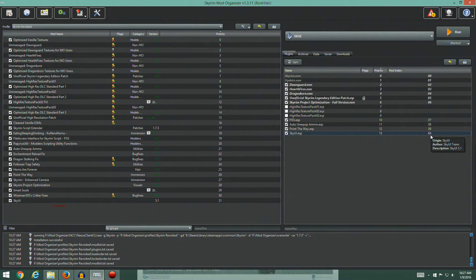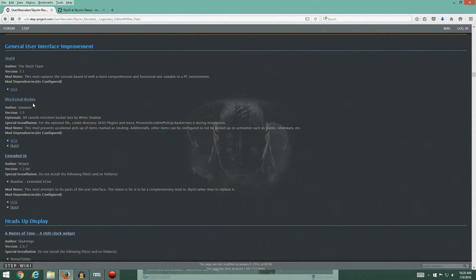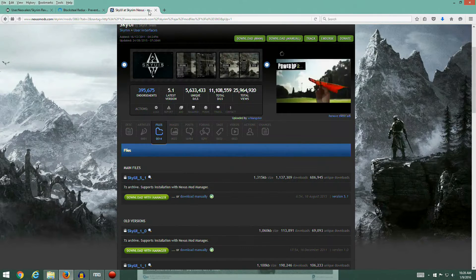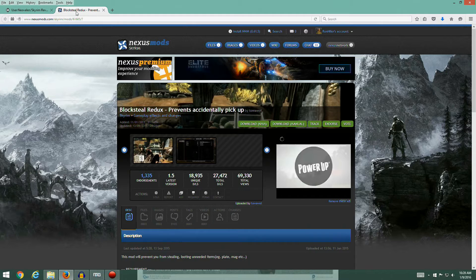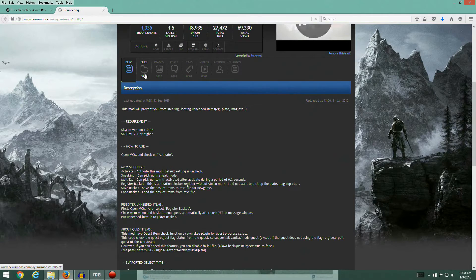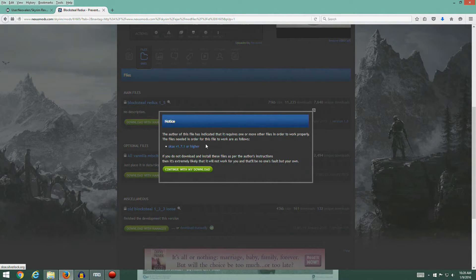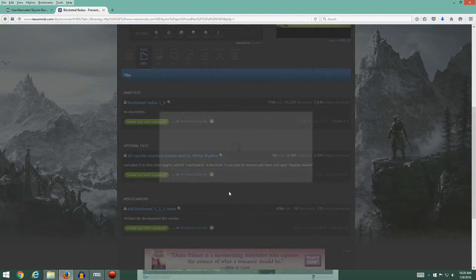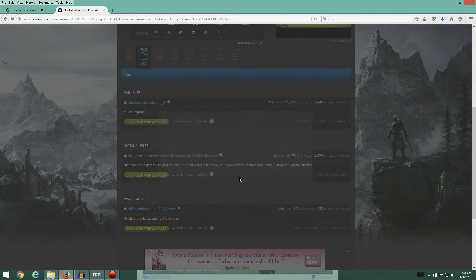We're at slot 0A, which is 10 in hexadecimal for those who don't know hexadecimal numbering. Moving on to Block Steel Redux, which has some special instructions for installation. For the optional file, create a directory. Let's head over and take a look — we're looking for version 1.5. There it is, let's go to the files section. There's an optional file — download it. We've got SKSE, and I'll also download the optional file.